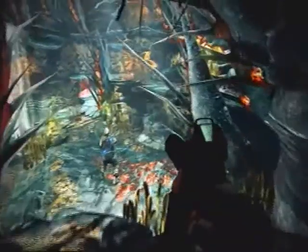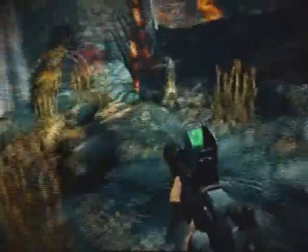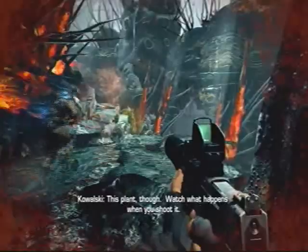Okay, so this is the Helghast jungles. It's pretty awesome looking. It's definitely not what I expected, because in Killzone 1 you do get to play in the jungles, but it's in the swamps, and it's all green and stuff. But over here, it's all blue.